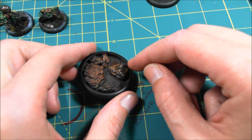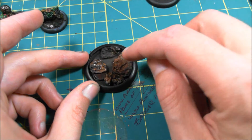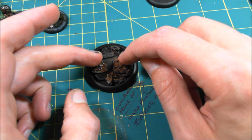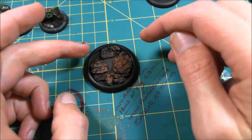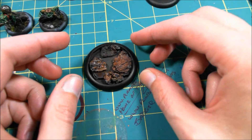Now what I did on here was I kind of laid out how I wanted the figure to be on there — and I actually think I have that backwards — so one foot is going to be here and one foot is going to be here. I laid them out where that will work out perfect, glued them down, and then started adding other little bits just here and there. Do what feels and looks natural to you. Don't force it.